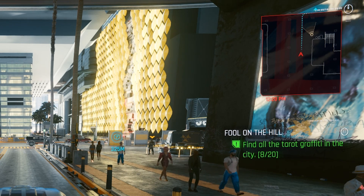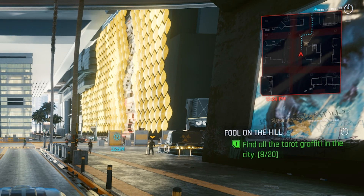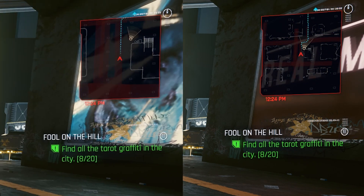First I'll show the default unmodded zoom, and then the modded low, normal, high, and ultra. As you can probably tell, the difference is amazing, and you can see much, much further ahead and be better prepared for what would have been an impossible turn before.